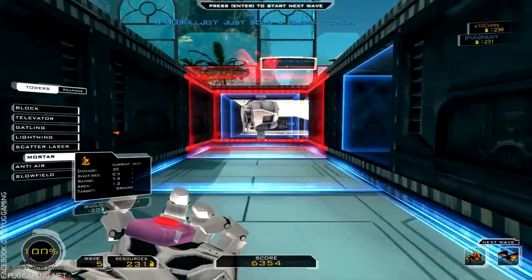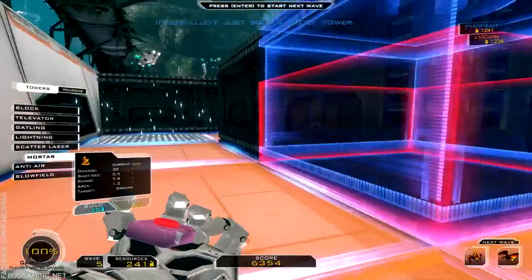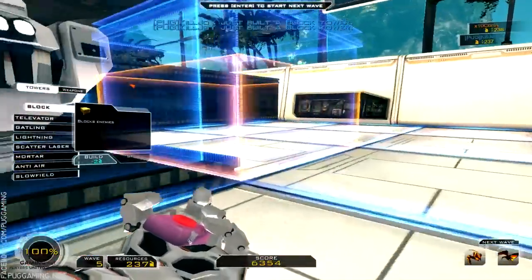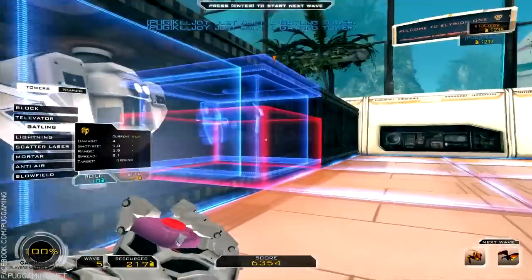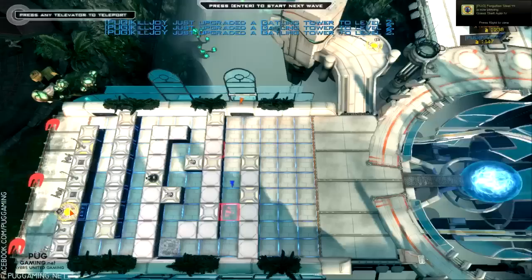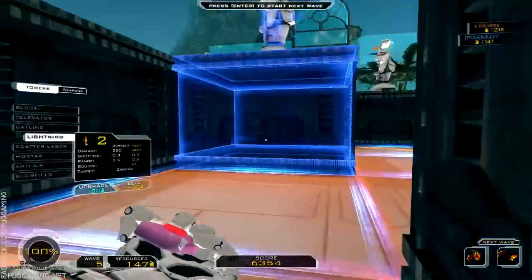You can actually run into the core yourself and it teleports you back to the Tab screen. I'm gonna make them come through here. I want to block here. Now they'll run through — now I gotta re-aim.